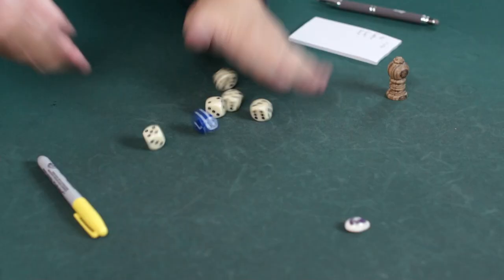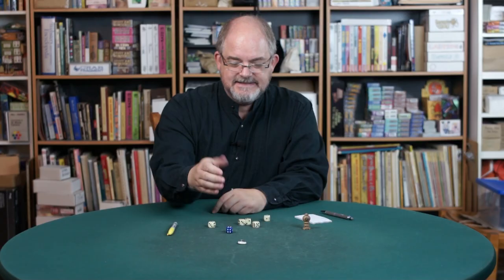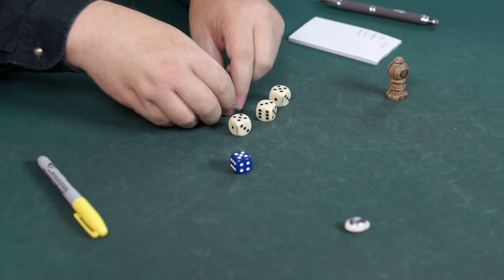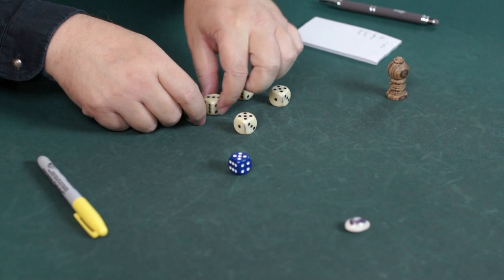You need five dice that match and another die that's a different color. This is the boss die — this is the permission die that lets you decide which of your other dice you get to keep. So from all the dice I rolled, I can promote either dice that are five, or dice that add up to five. I'm moving them from the rolling pool into my final hand.